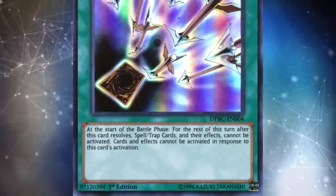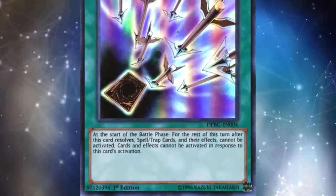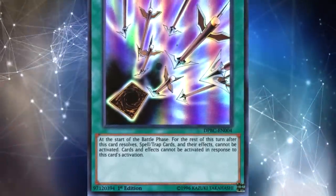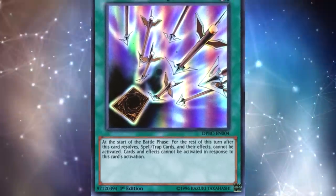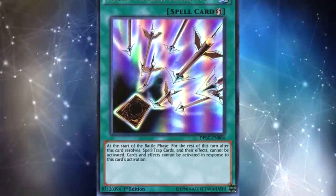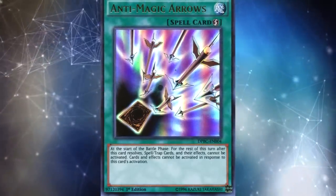That means once you declare you're entering the battle phase, and as long as your opponent agrees, you get the first chance to use Anti-Magic Arrows. This is super helpful because cards and effects cannot be activated in response to this card's activation. If you declared battle phase, your opponent might think you're dropping an Evenly Matched — however, they probably won't be prepared for Anti-Magic Arrows, allowing you to get a pretty easy game. Once resolved, neither player can activate spell or trap cards or their effects for the rest of the turn.